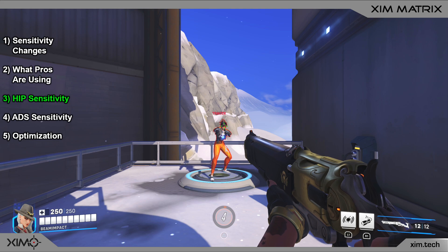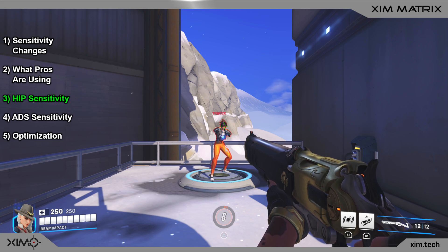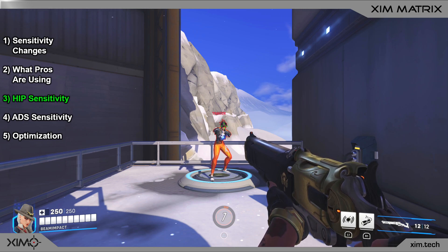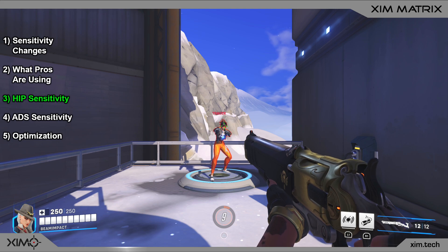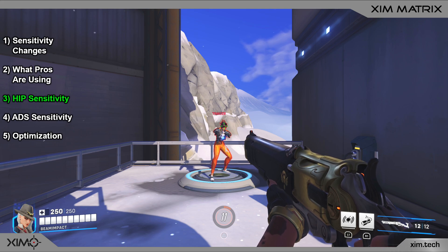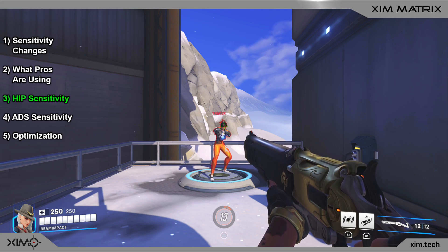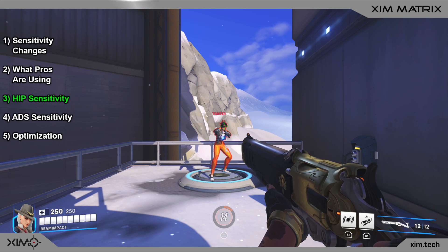Now that you have an understanding of what the best players in the world use, it is time to show you how to find your own best sensitivity. The method uses approximation steps to find the sensitivity that suits your dexterity the best — this is what most pro players also did. Your aim will be at its optimum if your sensitivity matches your dexterity level, and because every human has a different level of dexterity, you cannot copy someone else's sensitivity and expect to be equally good. It is a good idea to redo this guide every few months to update your sensitivity.